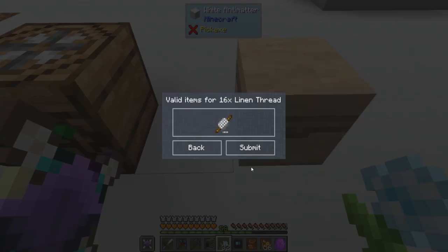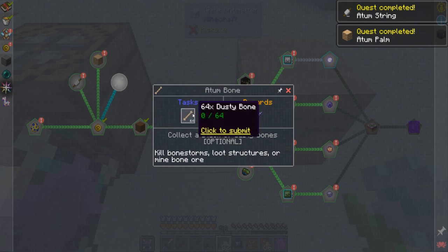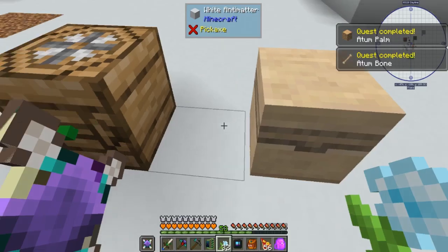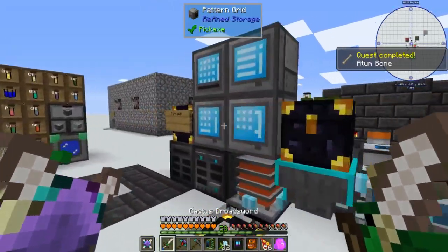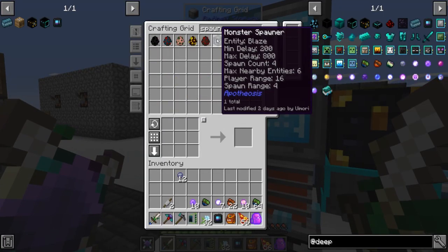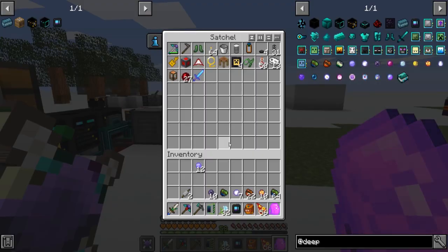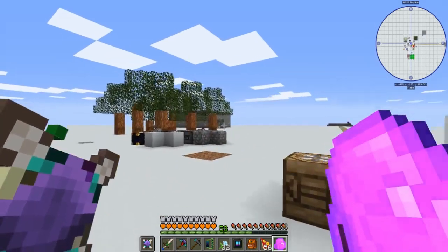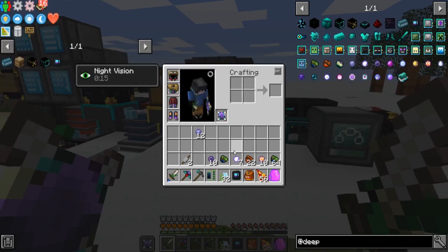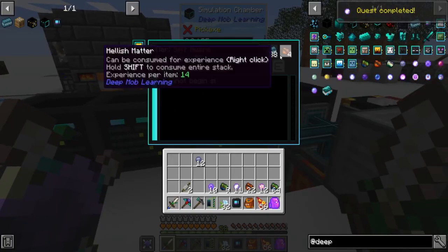I just went ahead and got all this stuff together. The bones I got from spawners — they're over that way. There's a bunch of bone storm spawners that you get from invading the pyramids. You can use those and they drop bones.